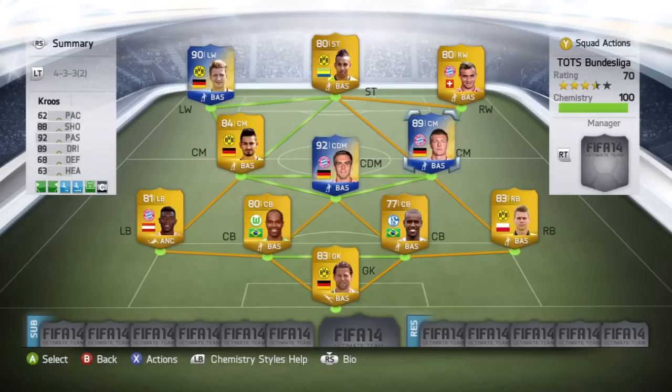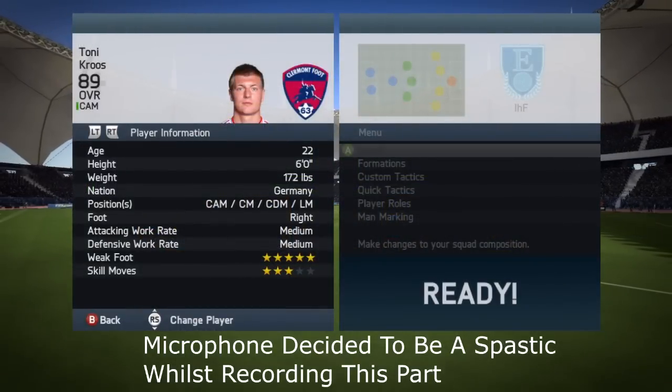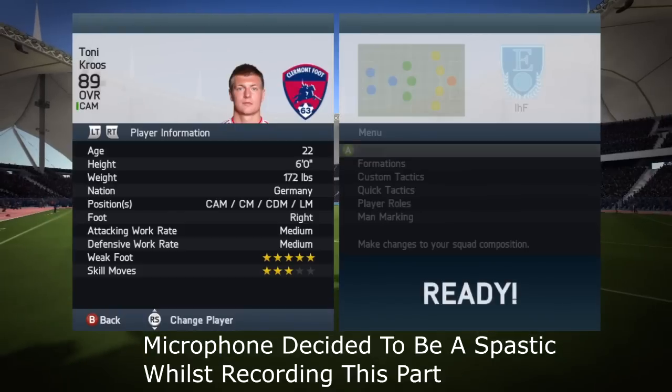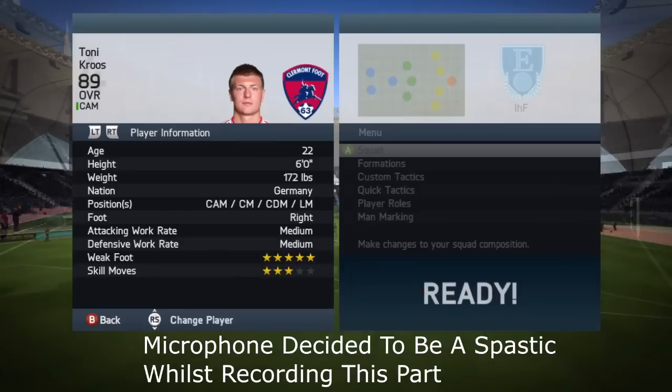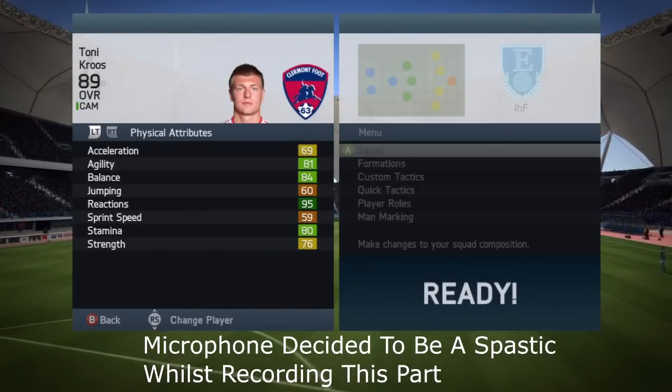Let's head over into Kroos' in-game stats. He is 22, 6 foot tall, weighs 172 pounds, from Germany. He prefers to position at CAM, center mid, CDM, and left mid. Right-footed, medium attacking work rate, medium defensive work rate, 5-star weak foot and 3-star skill moves.